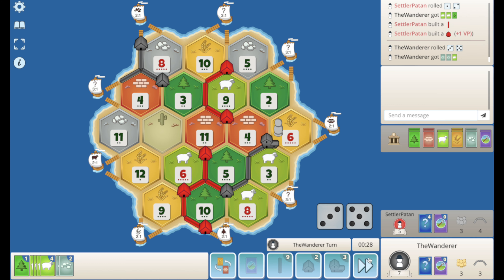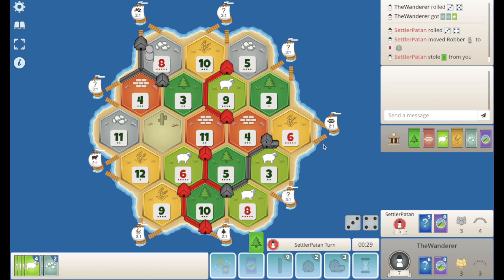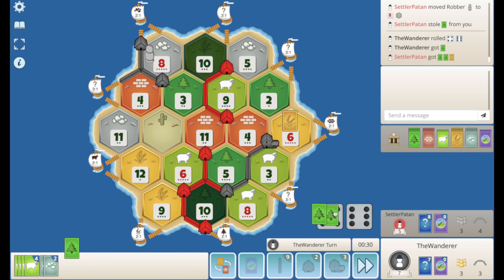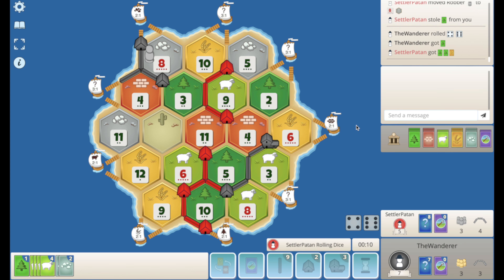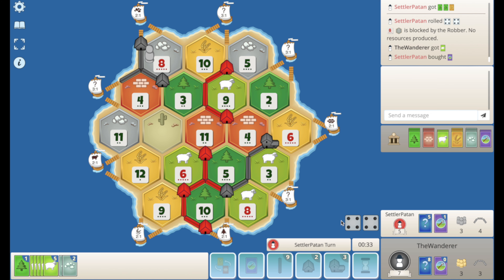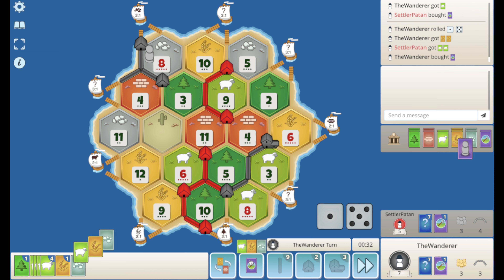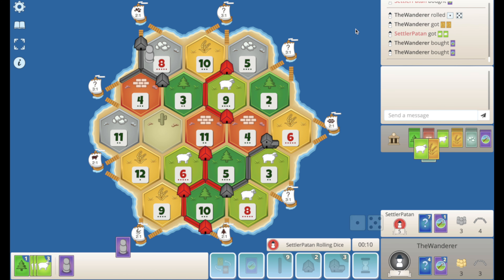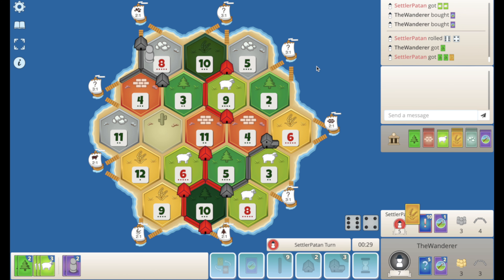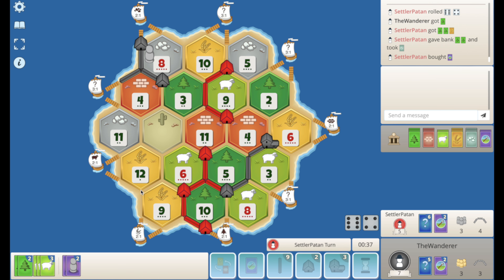8 rolls. Let's pass. I gotta start popping devs here. At least it's off my 6 — I don't mind that. He should be blocking my 8. Takes my wood, don't care. I'm really looking for this 6 to roll while it's unblocked. That hurts me. He can pop too. Okay, that's two devs — knight and knight. I'd be surprised if he has a non-knight. Yeah, he's just gonna keep popping here. I think I just keep the ore blocked.